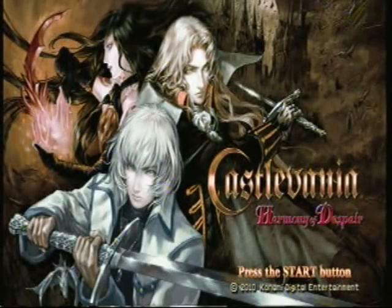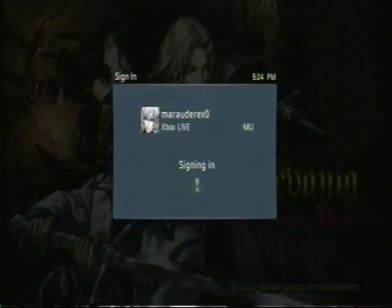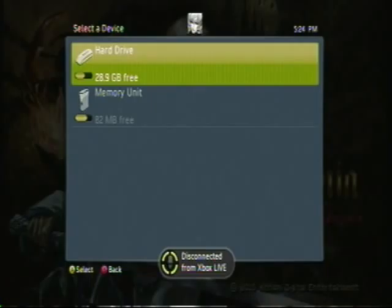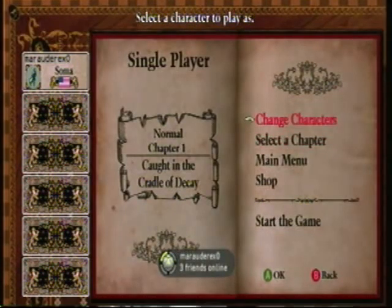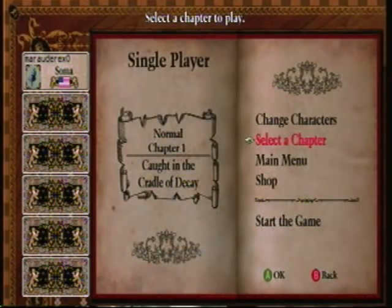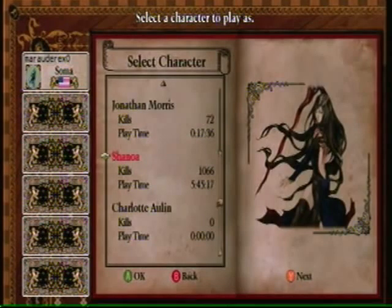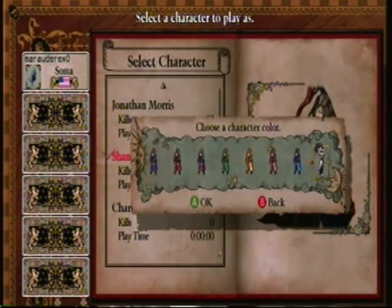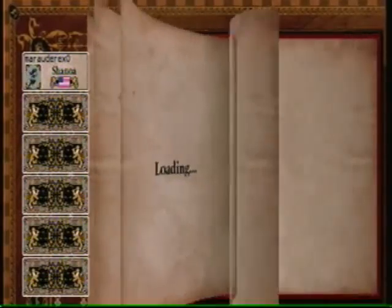Hello ladies and gentlemen, MarauderEx here with a kind of let's play and review of Castlevania Harmony of Despair. I'm going to do this in six parts. The first part is the general review, and the other five parts are going to be specific character reviews and other specific information. I'm going to be doing the first two parts in single player, and then the rest are going to be on multiplayer. All of the videos are going to be played through Shanoa because she is the character that I have the most experience with, but I do have a fair bit of experience with the other characters in multiplayer, so I will be talking a lot about them as well.